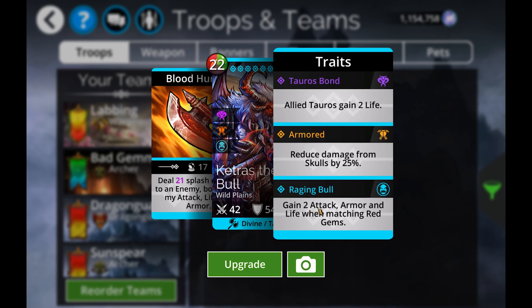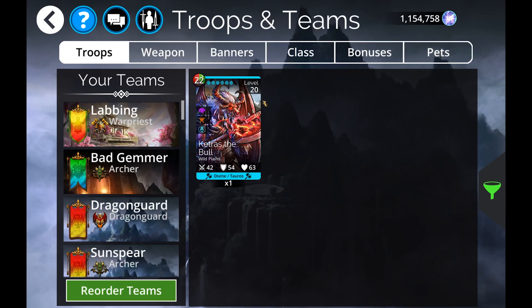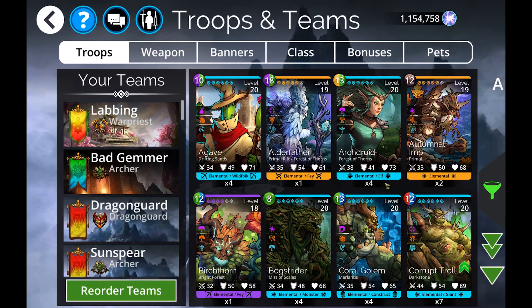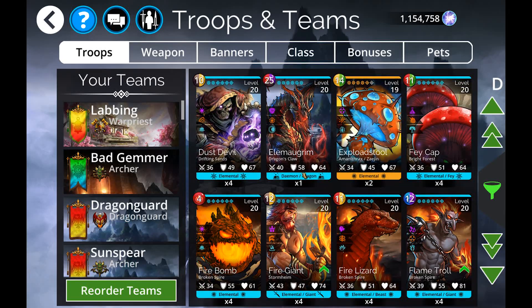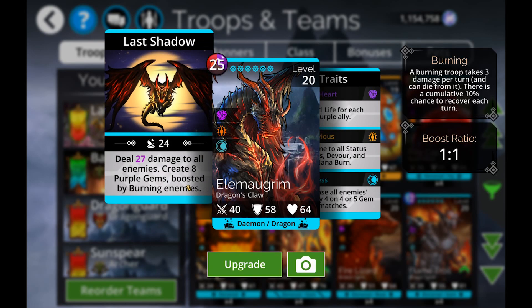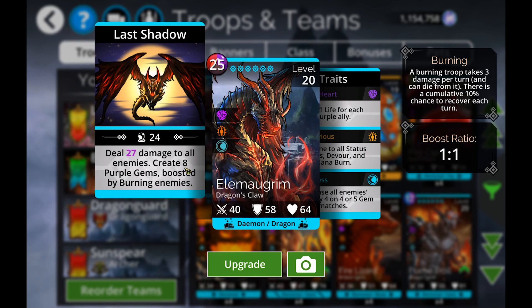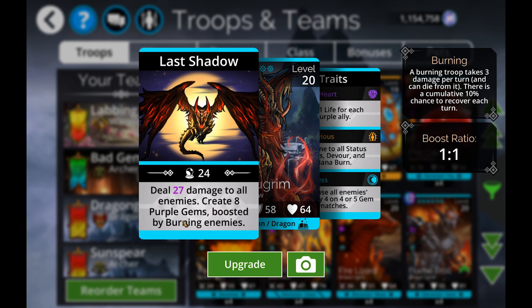On top of all that, Ketras gains stats — attack, armor, and life — when matching red gems. All you need is lots of red mana and he'll nuke everything. He doesn't have loot potential which always hurts his placement, but in terms of raw damage output he's really great. The other person in the Soulforge is Elemogrum — on paper he's really great. He's dealing decent damage to everybody and creating purple gems which he himself takes, boosted by burning enemies, but that's where it gets a little awkward.